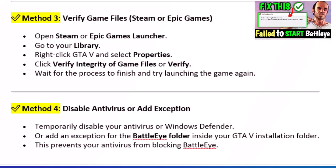Method 3: Verify Game Files on Steam or Epic Games. Open Steam or Epic Games Launcher and go to your library. Right-click GTA V and select Properties. Click Verify Integrity of Game Files or Verify. Wait for the process to finish and try launching the game again.